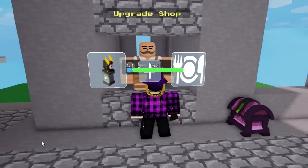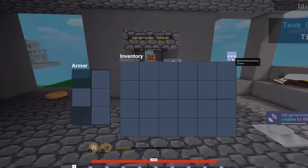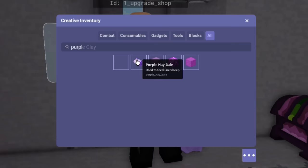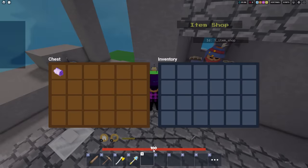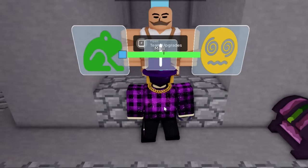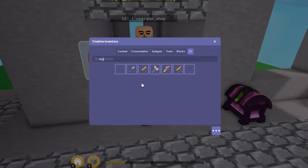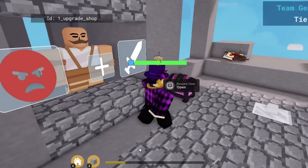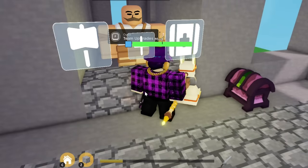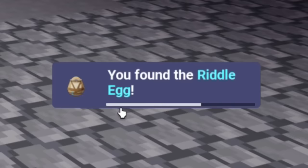At the team upgrade shop there are now some riddles. Type the command /gm1 in the chat, then open up your creative inventory. Whatever is the riddle's answer, get the item in your creative inventory and place it into the team crate. For example, one riddle is the dizzy toad, another is the rage blade — put a rage blade into the team crate. Another is the paragon. After answering a few riddles, you should have the Riddle Egg. Some riddles may be confusing — just use your common sense.